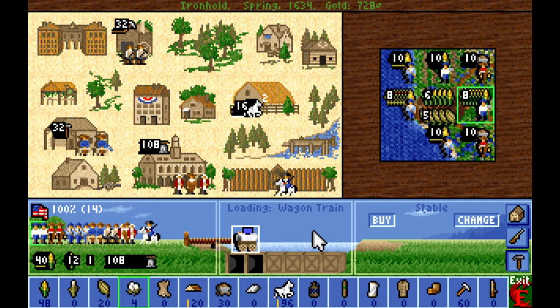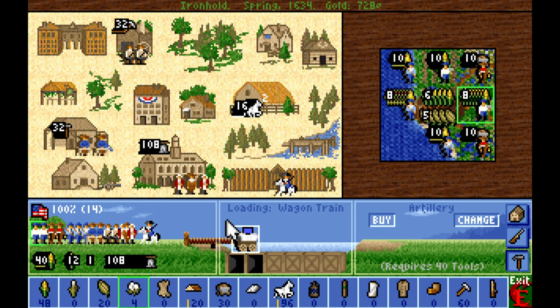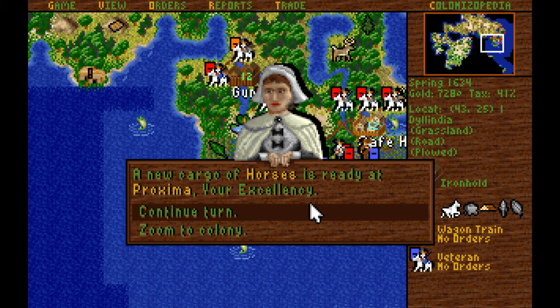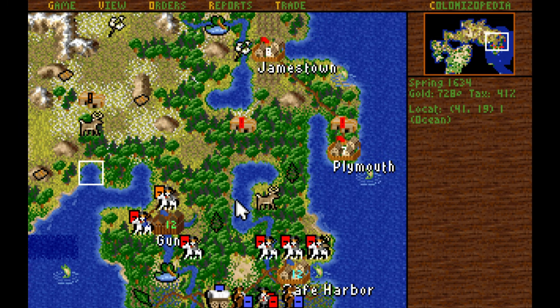We've got a stable built in Ironhold — very nice. After that, we should probably go for another artillery. Artillery are extremely good at defending colonies; we can use them as defenses for the smaller colonies that we build as we spread outwards.